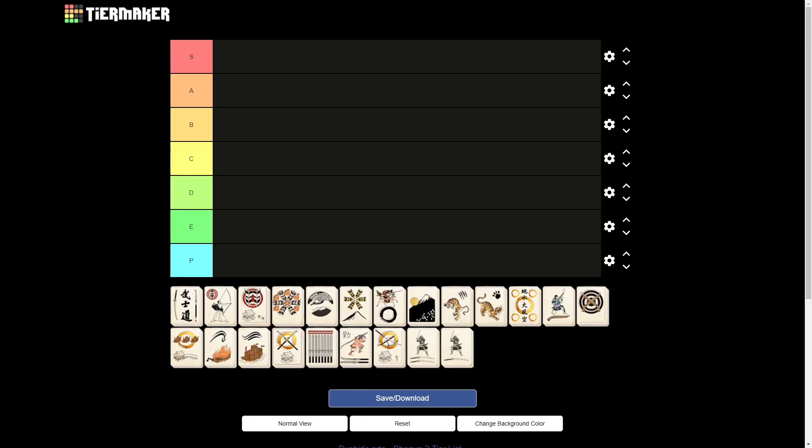I will rank the arts based on the following criteria: the effect, how long it takes to master them, and the place of the art in the arts tree. I will not consider what each art unlocks, since that gives an unfair advantage to the first few arts in the tree. S tier means it's an extremely good art and should be prioritized above everything else. A tier means it's a good art for every clan or playstyle. B tier means it's a good art for some clans or playstyles. C tier means it's useful for every clan or playstyle. D tier means it's good for only a single clan or useful for some clans or playstyles. E tier means it's only worthwhile in special cases or for roleplay purposes. The bottom tier means it's only use as a pathing node. So, with all that being said, let's begin.